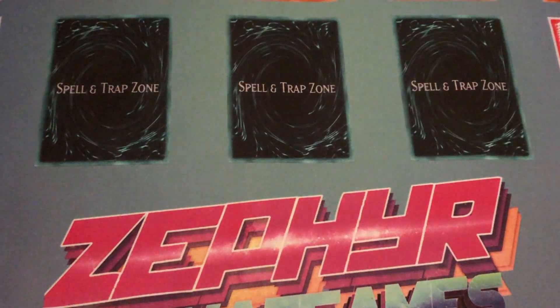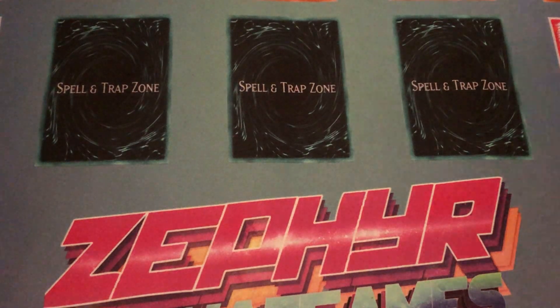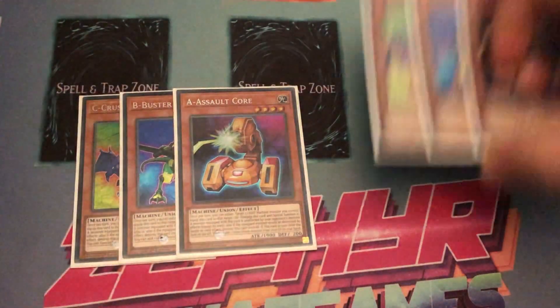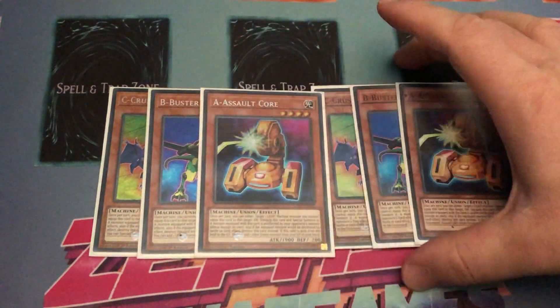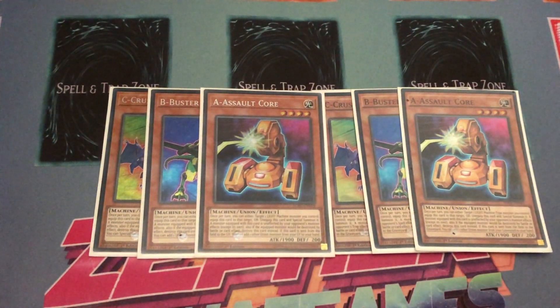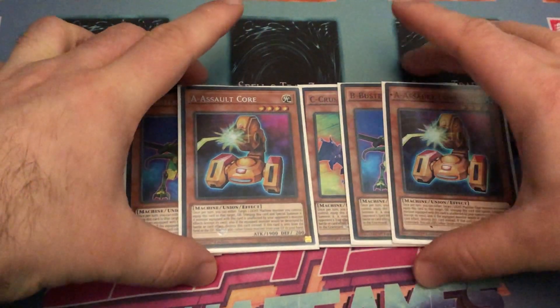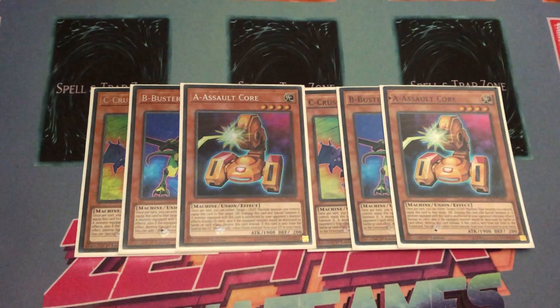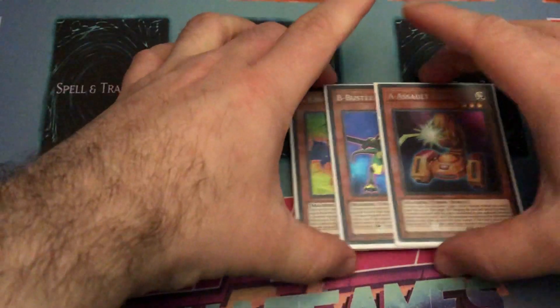I'm playing two copies each of the A, B, and C monsters. I like to play two copies of each because we're not mainly focused on ABC as a whole on its own. I don't like to play maximum copies because I don't want to brick too much on them in my hand — I just want to summon them out from the deck and get my fusion plays and Xyz plays going. So I just play two of each.